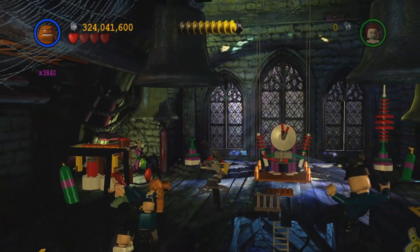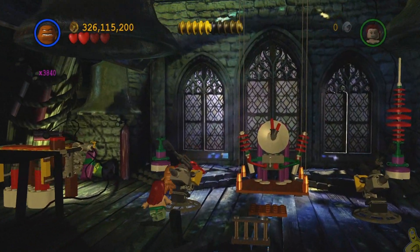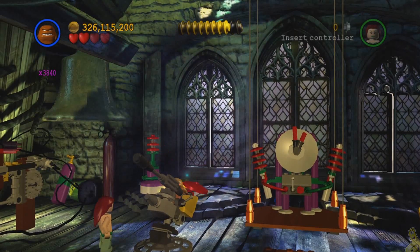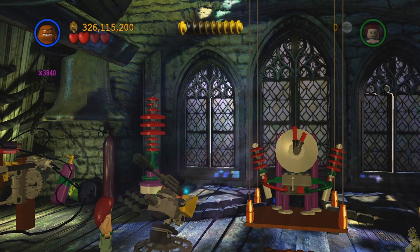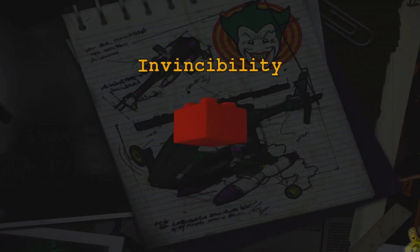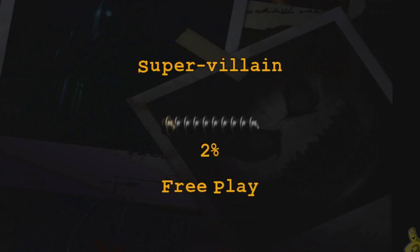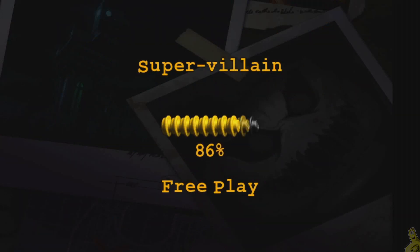Now you should be good to go with all the collectibles. You've got the power brick — found that pretty early — all 10 mini kits, and of course we freed that hostage in peril in many ways, hopefully you did too. We officially got done: invincibility red brick activated! We also got that super villain stud requirement — in our story run it seemed much lower than the free play requirement.